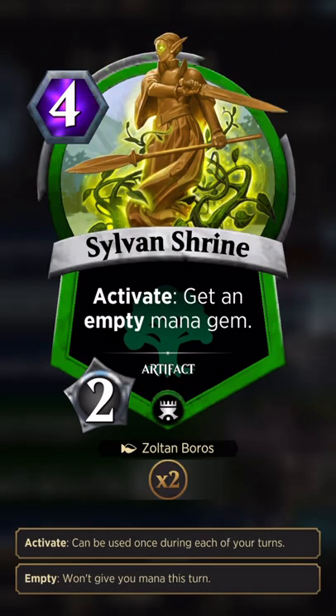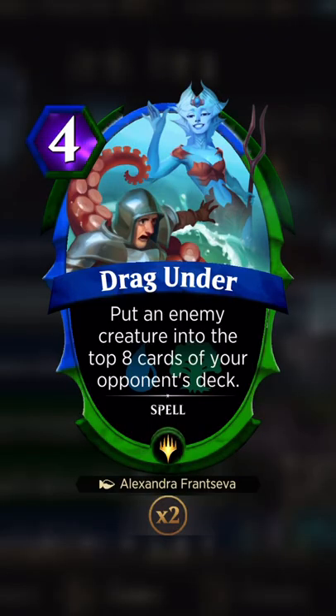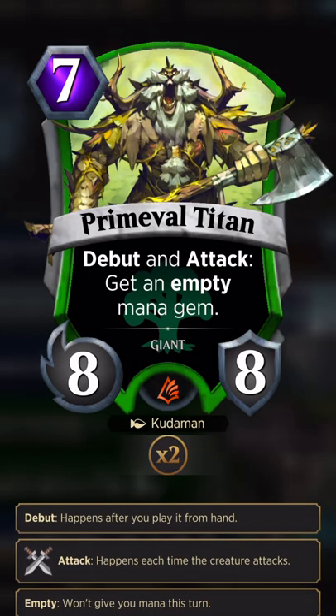Major Insight is going to be in every blue deck ever — a four-drop 3/4 that draws a card, which is super good. Shell Game, we've got to have it — every blue deck needs some good removal. The Shrine is a four-mana artifact with two charges: activate to gain an empty mana gem, since we're trying to hit 10, 15, and 20 to get our free giant krakens. Drag Under is her removal — puts an enemy creature into the top eight cards of your opponent's deck.